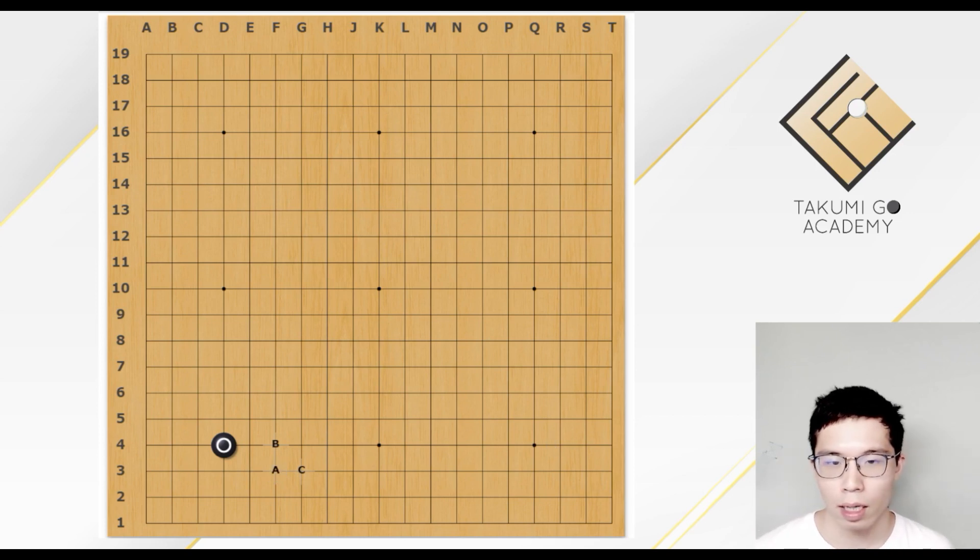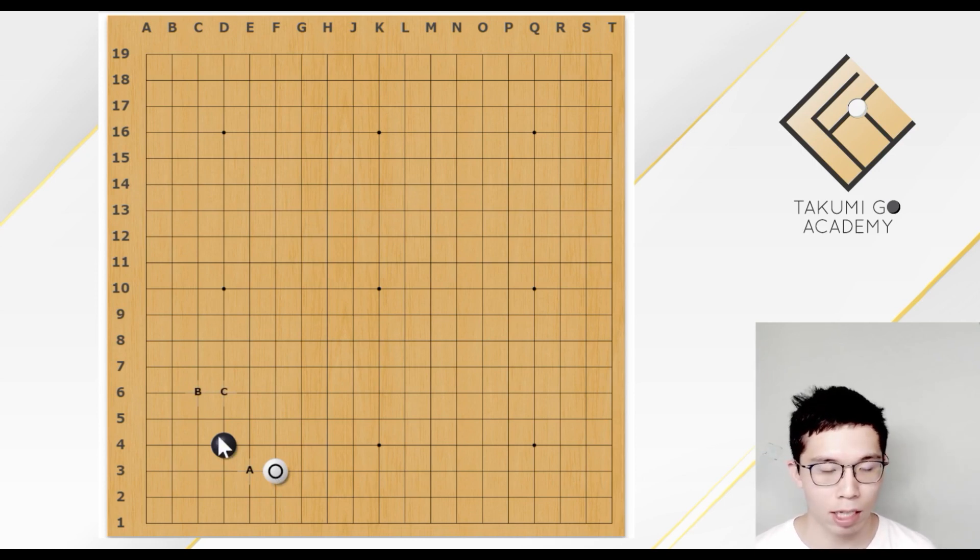Firstly, let's talk about why the knight move approach is better than the other approaches. When you play the knight move approach, black can defend the corner by the kick, or by spending a move to play the knight move or the jump. For example, if black tries to protect the corner through this side by the kick, then white extends, then black jumps. Now we have this result, and white will play an extension.